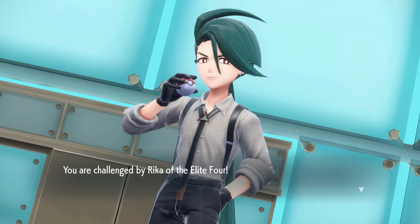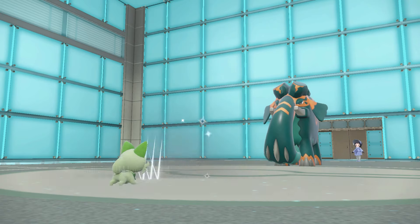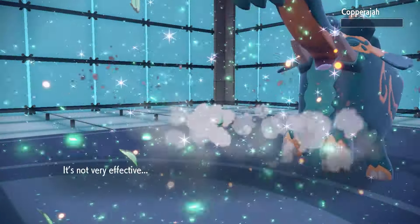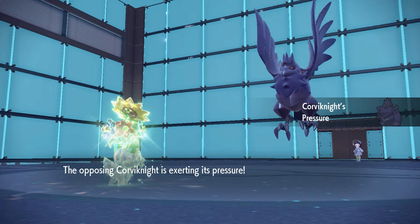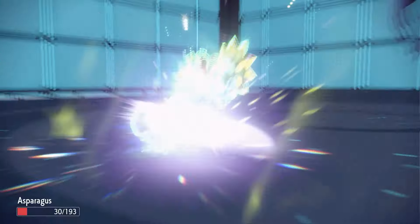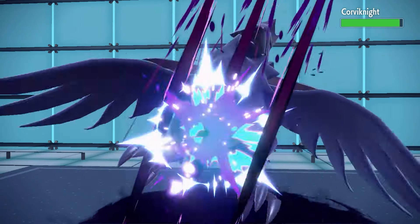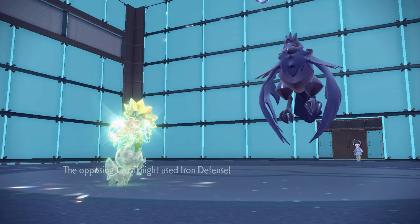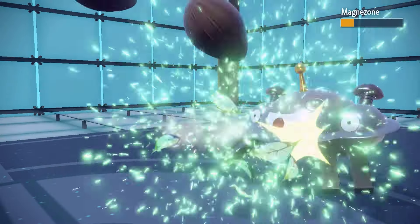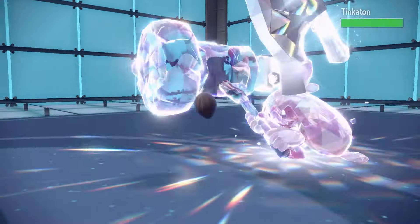Time for the Elite Four. Rika was a sweep with Seed Bomb. Now we have to battle Poppy. We set up 2 Hone Claws as two Heavy Slams from Copperajah left Asparagusk in red health — it was a one-shot. Next is Corviknight, which double-resists Grass, so Asparagusk used Shadow Claw, which Corviknight survived even as a crit. At level 94, we survived Copperajah's Heavy Slams with a third remaining. Corviknight survived Shadow Claw again but went for Iron Defense, so it went down the next turn. Mawile survived Shadow Claw but used Light Screen, so it went down. Magnezone was a straight one-shot, so last was Tinkaton, which was a one-shot with Seed Bomb.